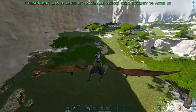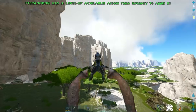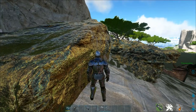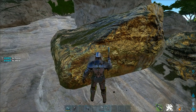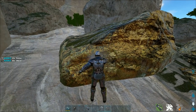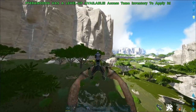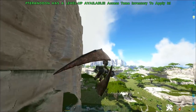Up here in the Skyguard is the main chunk of metal — this is where a lot of people are fighting over metal spawns currently. The metal nodes look a little different than on the Island or Ragnarok, but these are rich metal nodes. They give you a lot of metal — keep in mind this is a primitive pick with 100 melee on 1x and I'm still getting around 40 metal per node.